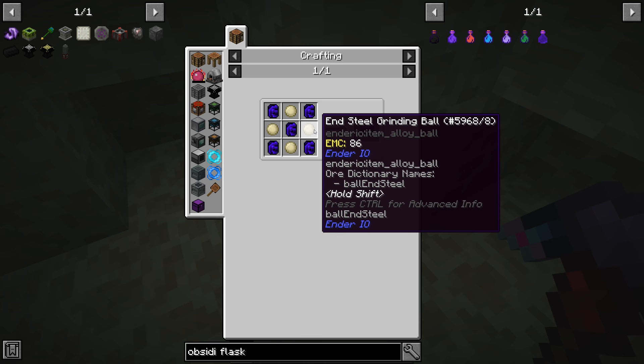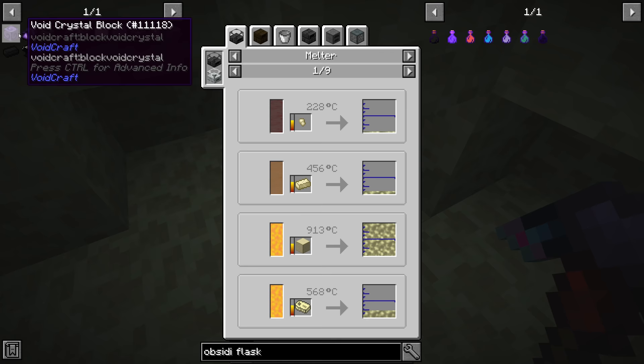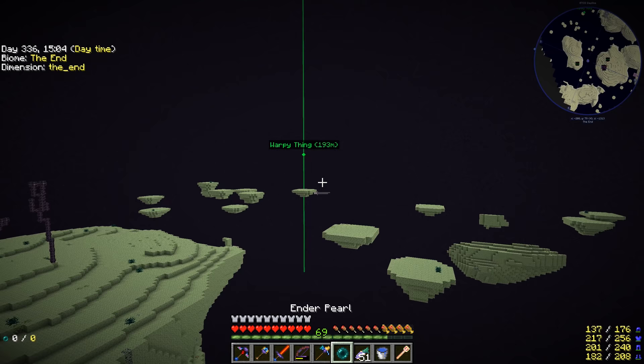Can we do end steel in the smeltery? Checking the melter and high oven — no, it looks like we have to do it through Ender IO. It might be worth upgrading our Ender IO from the simple to the normal alloy smelter. Anyway, I'm going to head back out of the End and meet you at the base.